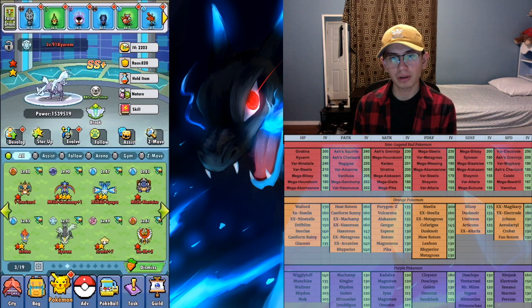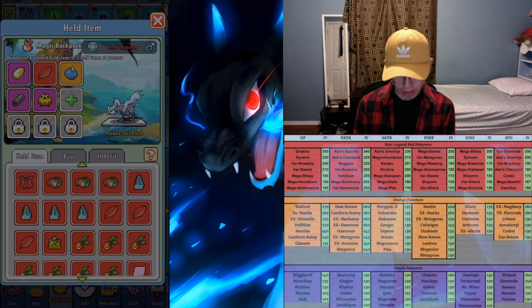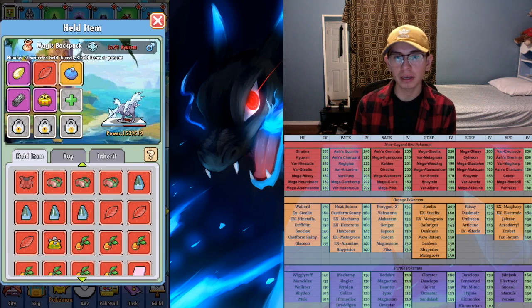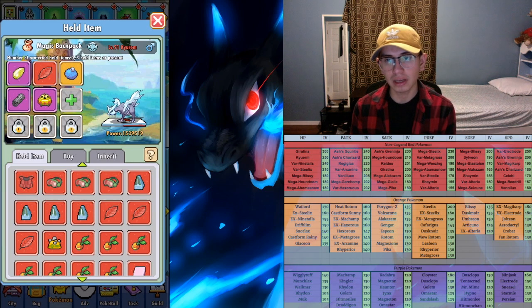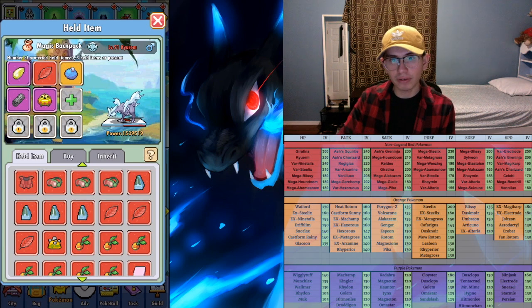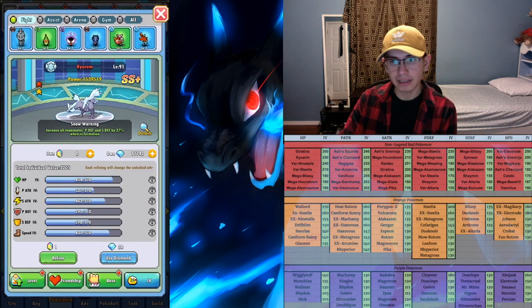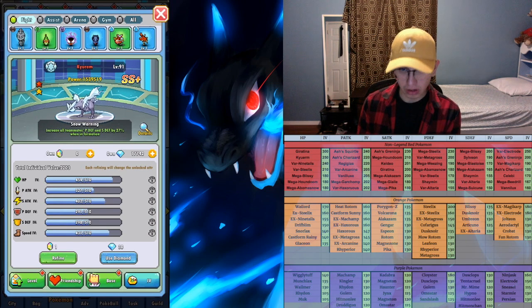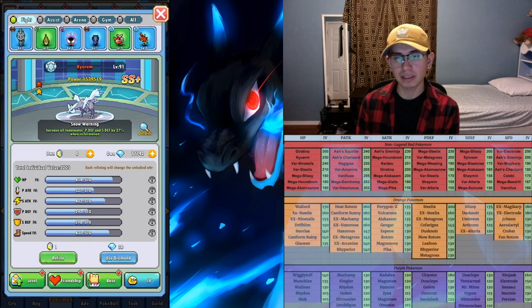Another very important thing when getting an assist Pokemon is to make sure they have the right items. For my Curum I'm only using it for HP assist, so I'm only gonna give it items that boost HP. You can see I have the red, orange, and purple rarity items for HP. You're only gonna want to give them items that boost the relevant stat. Since they're only for assists, you don't have to focus on anything else. For IVs, you don't have to lock any stats — just refine with one crystal and keep refining until you get a high stat in only the category that matters.